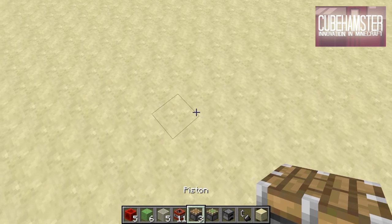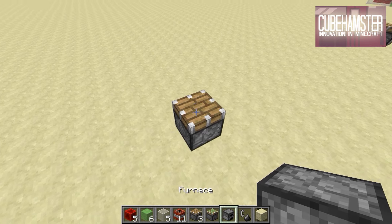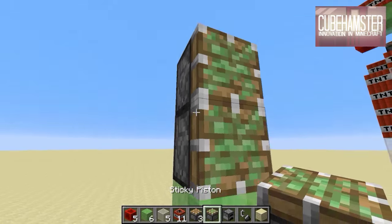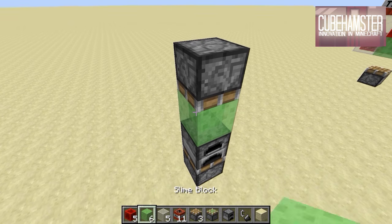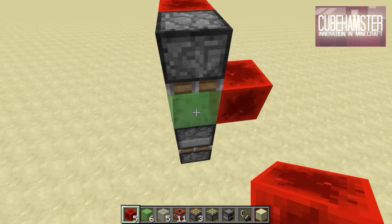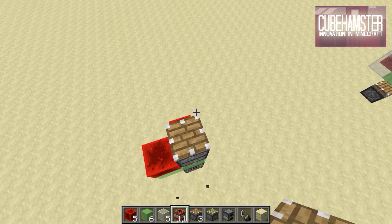So what we're going to do is start out with a vertical caterpillar. I'm going to place a furnace, a slime block, and then a sticky piston facing down. This is part of a little caterpillar engine. This is what you get, and above that we'll add a normal piston.